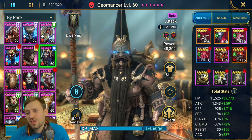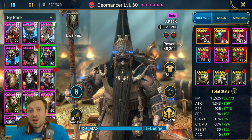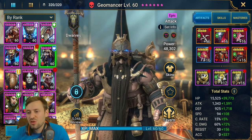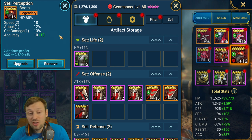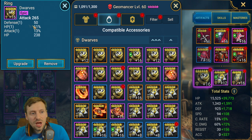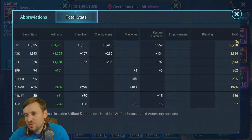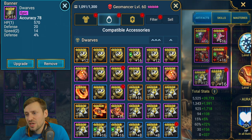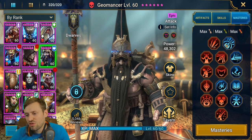Geomancer is in Lifesteal and Perception sets. I want to swap out Lifesteal for a Reflex set so we cycle skills faster and get more HP burns out. Gloves: HP; chest: defense; boots: HP; ring: attack; amulet: HP; banner: accuracy. Total stats: 55k HP, 2.6k defense, 2.9k attack, 202 speed, 337 accuracy. Masteries are very standard — supportive tree and offensive, geared for clan boss and Hydra.